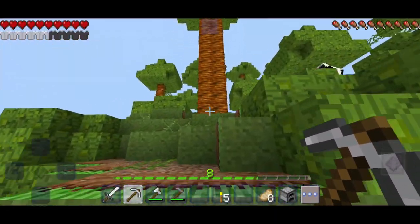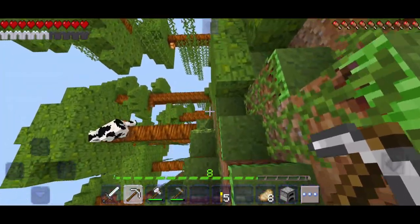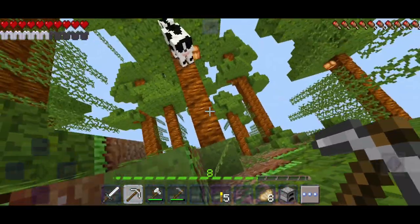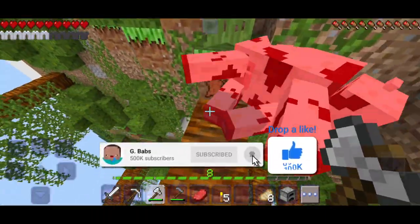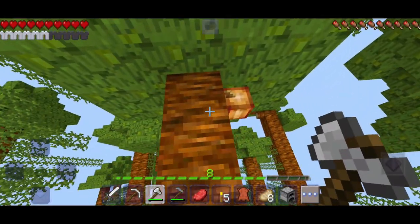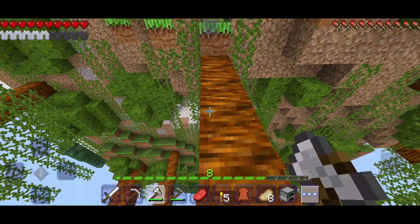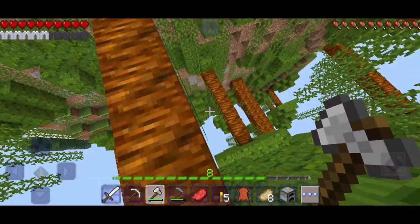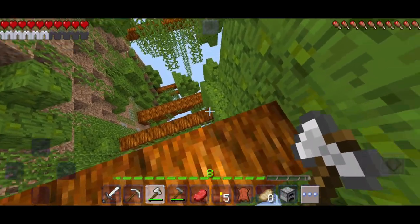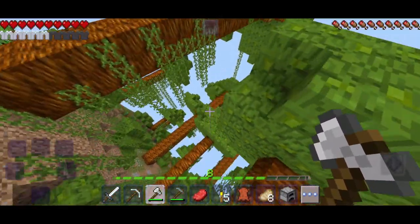The jungle biome is super crazy and super big. There was a cow which I killed for food, but all the meat fell down — not great, but okay. I also found what I think is cocoa but that fell down too. Then I did some parkour through the jungle biome — if I miss any jump I'll fall into the void.